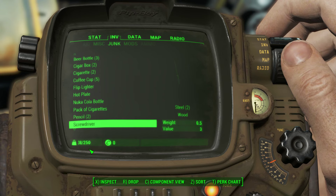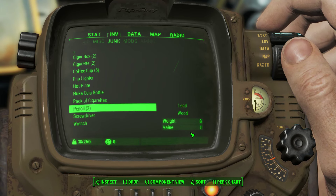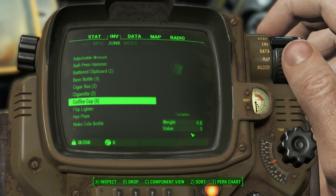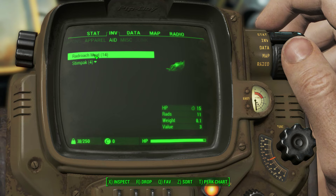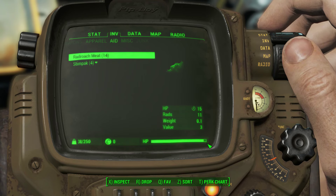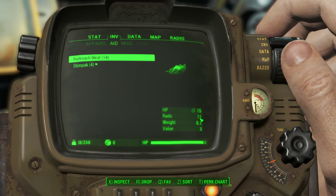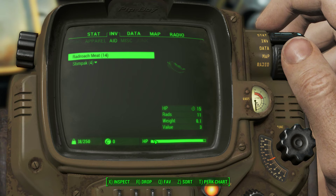A wrench is two kilograms — maybe it's two pounds. A hammer is one and a half kilograms. Whatever. You can eat the meat and your HP will regenerate, but your maximum HP is going to be reduced by the radiation. It's not worth eating uncooked cockroach meat because you get a lot of radiation, unless you have really low HP and you're risking dying.